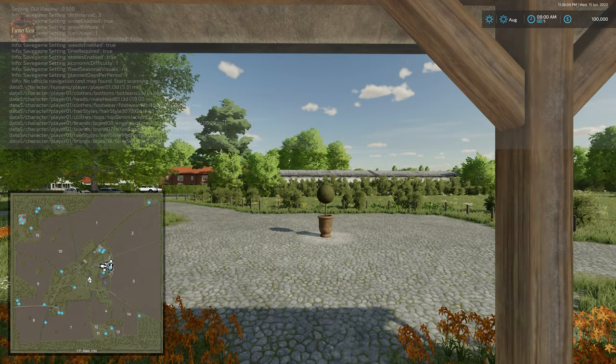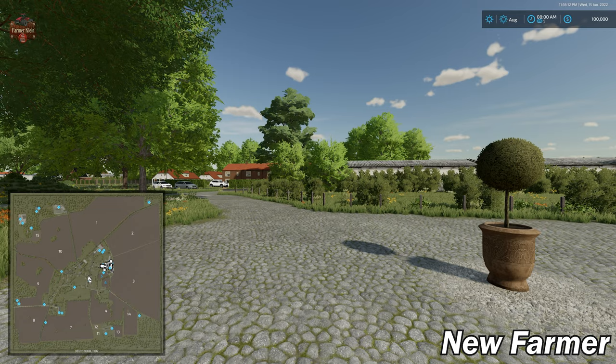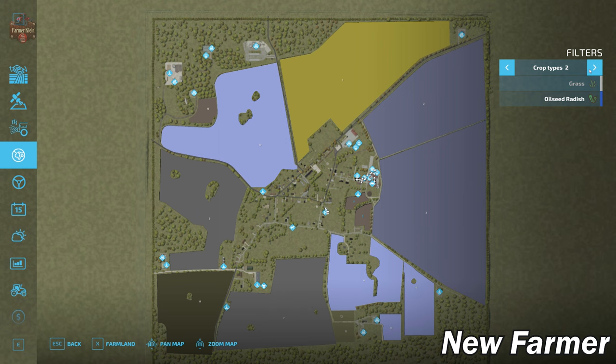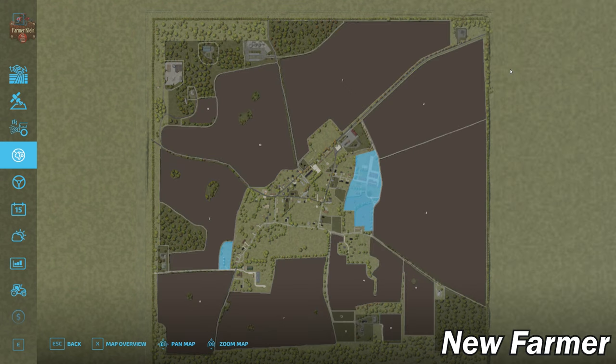If you load this map up with Precision Farming, the map is making use of the generic soil map. Looking at the PDA, one thing you may notice is that this map has a few fields and they are all extremely large, with the exception of fields 12, 11, and 13. We do have all the standard crop types available to us here on Farm Sim 22.